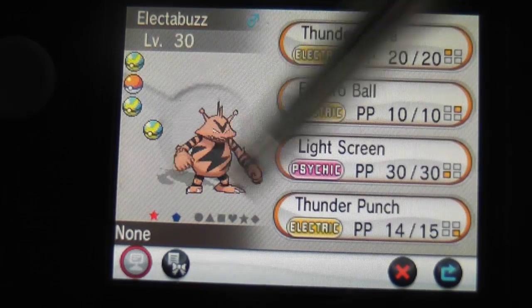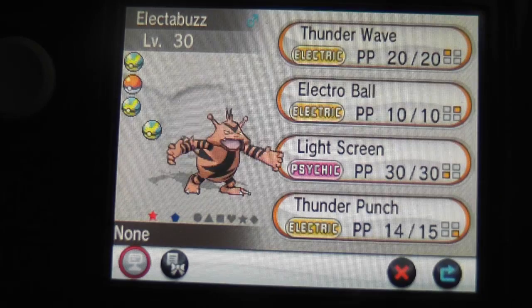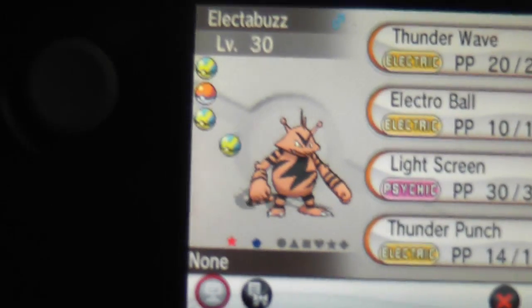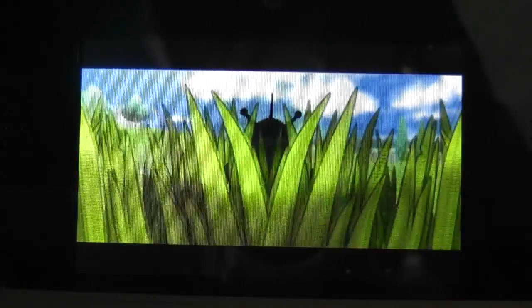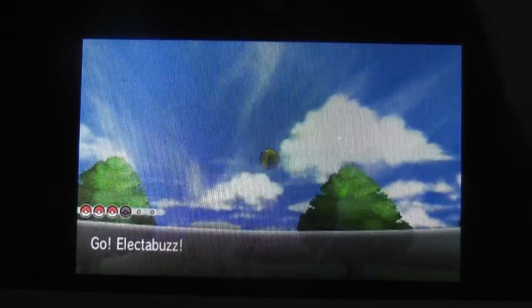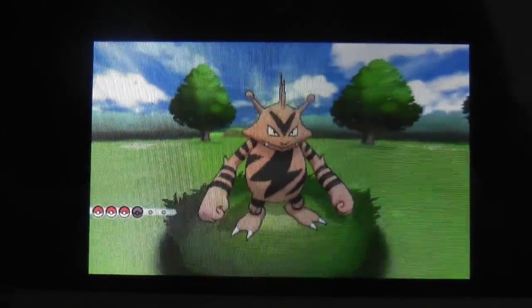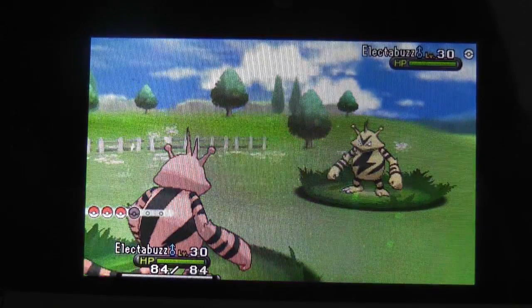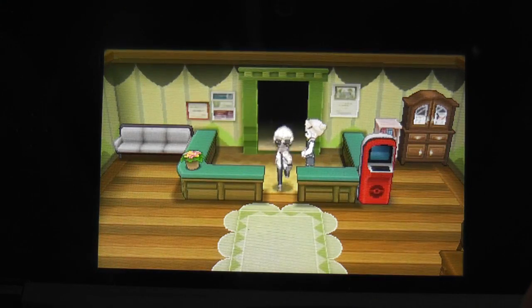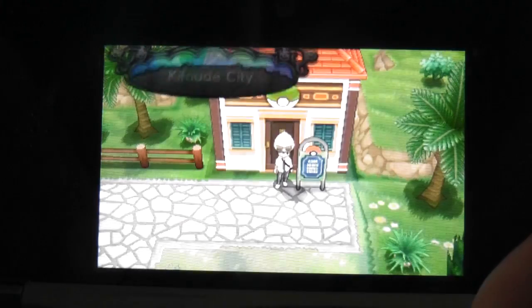Every Pokémon has two animations; starters have three. Look at that — pretty cool shiny Electabuzz, it's a monster, I love it. I'm just going to quickly show him in battle and compare it with a wild Electabuzz. There's the normal Electabuzz — kind of greenish — and here's the shiny Electabuzz I just caught. Running off to the guy who tells me how good my Pokémon's IVs are.